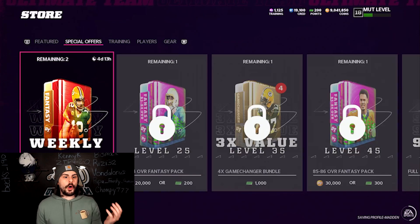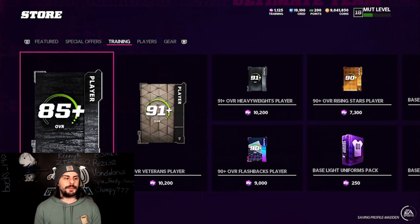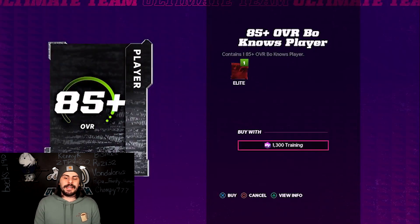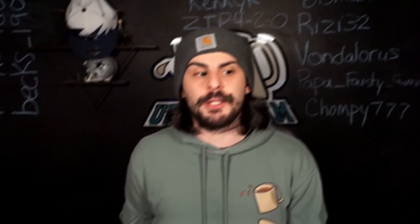I'm going to show you another way to take a little bit of a chance and maybe make some coins — the Baw Nose re-rolls. In the store, if you go all the way to the right to the training section, you can see these 85-plus overall Baw Nose player packs. These cost 1,300 training and you have a chance of pulling an 85 or a 94 — those are the only two cards you're going to get. I told you this past weekend to grab training because training is going to go up when we have these re-rolls and people want these new cards. That is why you want to get your training at the cheapest possible time, which would be on Saturday.